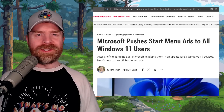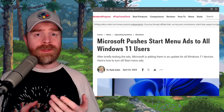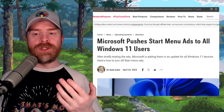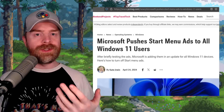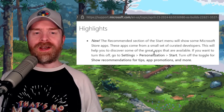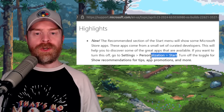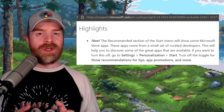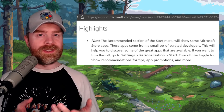Moving on, we're talking about Windows. Microsoft is pushing Start menu ads to all Windows 11 users — your Start menu will have ads. Fortunately, at least for now, there is a way to turn this off. Go to Settings, Personalization, and then Start, and turn off the toggle for Show Recommendations for Tips, App Promotions, and more. In my opinion, for a paid operating system, this is kind of crazy, and one of the many reasons I use Linux.